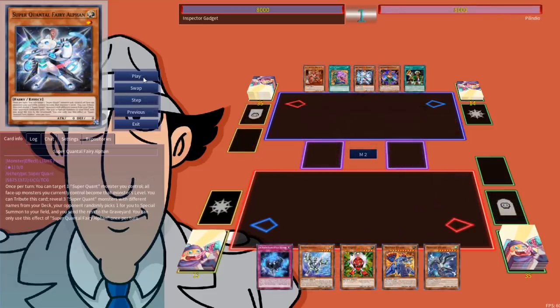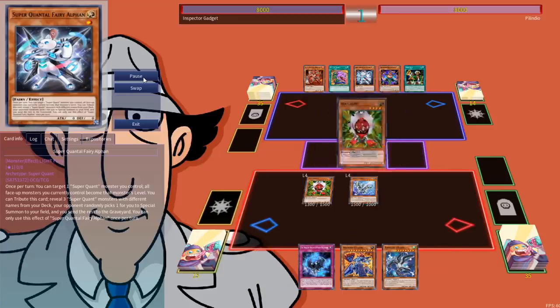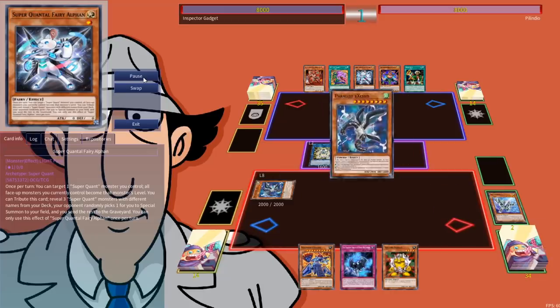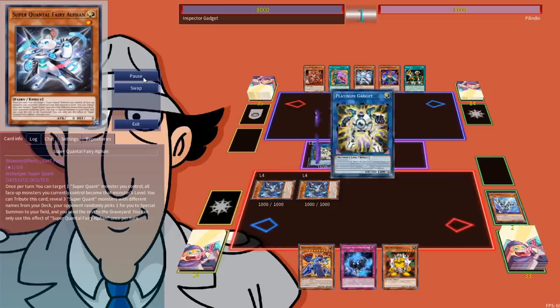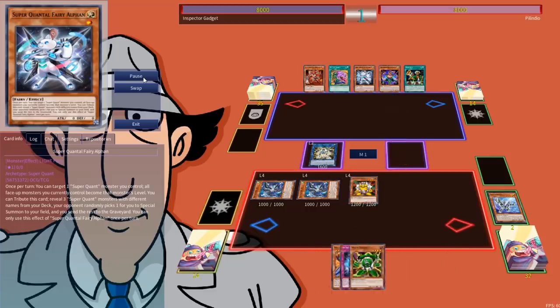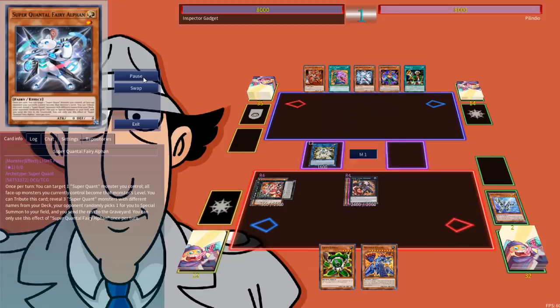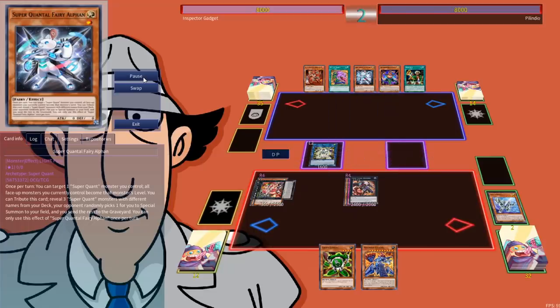Our second match is up against Superquants. I'll be honest — I have never, and will never, read a Superquant monster. The only thing I remember them for is a Tribute Engine during Monarch format. Our hand is as good as it gets. We lead with a copy of Silver Gadget, followed by a Red Gadget activation to get a Yellow to hand, before Link Summoning a Platinum Gadget and a couple of Parallel Exceeds at the same time. We activate the effect of Platinum Gadget for the Yellow Gadget, then overlay for a copy of Rafflesia, fire off Phantom Knights of Shade Brigandine, and overlay for Redoer. It doesn't get better than this.